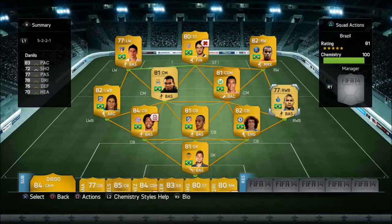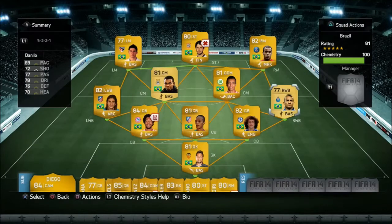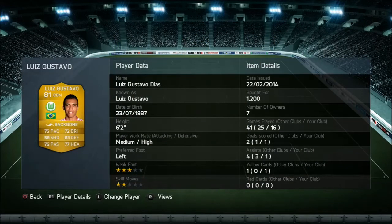Moving on to the right wing back, we've gone with Danilo. He is a great player, definitely worth one grand. I think he's probably dropped now — he's like 800 coins — so I actually lost a hundred coins on him, but wow, he's brilliant, definitely worth getting.